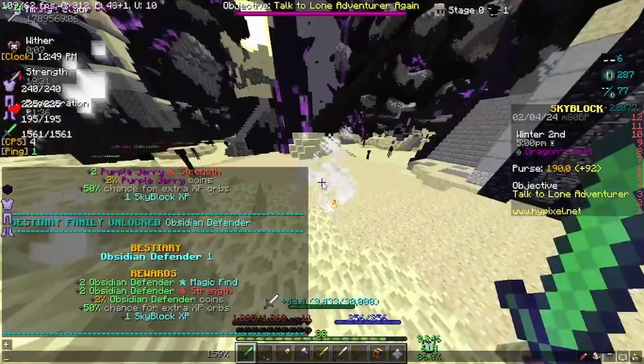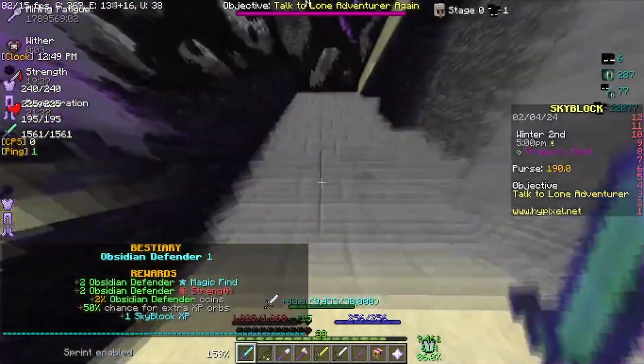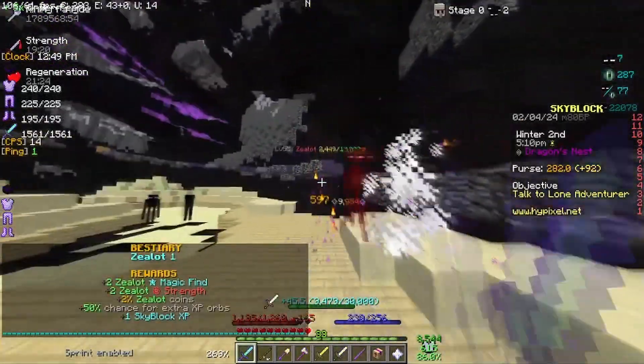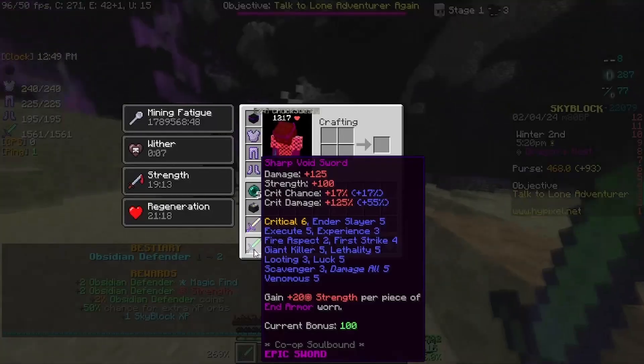Not Epic - Purple. I also killed an Obsidian Defender and he gave me the Wither Effect. That kind of stings a little bit. Yeah, we can't one-tap these creatures down there yet. We only do 9k. I don't know what happened to us doing 10k - we used to deal 10k.